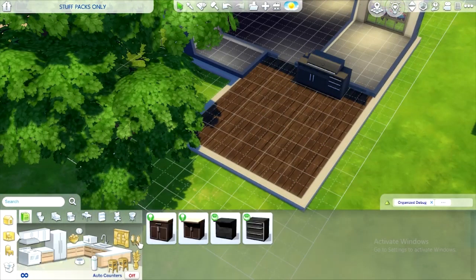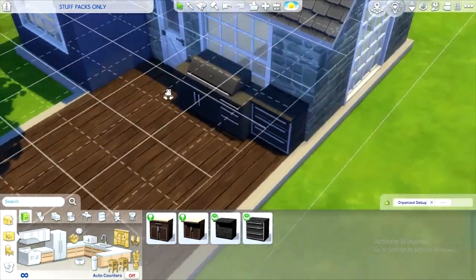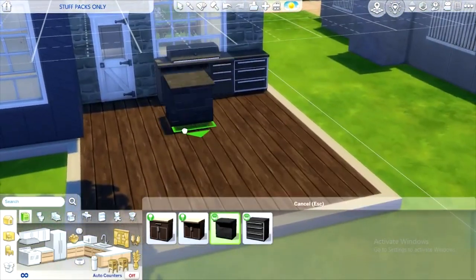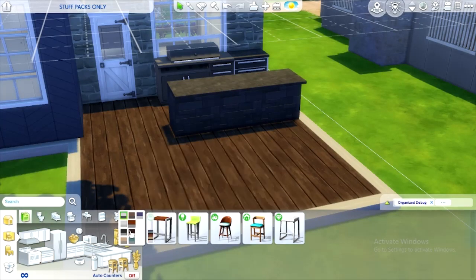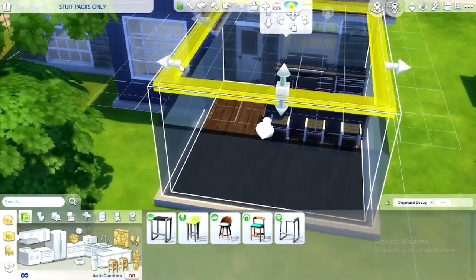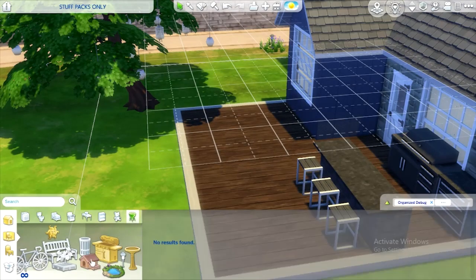We can actually build like an outdoor kitchen — put one of these here. The grill is sticking out a bit, let's push that back. We just put a couple island spaces right there, a couple bar stools for sure. We can bring this out just a bit. There we go — beautiful. We can get a hot tub too.